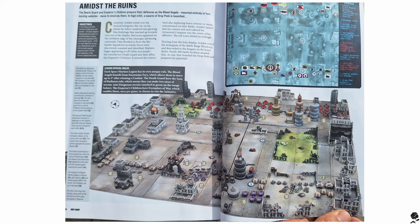The Blood Angels benefit from Incarmine Fury, which allows them to move up to three inches after winning a combat — that sounds great. The Death Guard have the Sons of Barbarous rule, which lets them make two areas of terrain into dangerous terrain. And the Emperor's Children have Exemplars of War, which enables them once per game to choose to win the initiative. Once per game doesn't feel fantastic, but winning the initiative at a key moment could really swing the battle. Those are some new special rules — lovely to see.